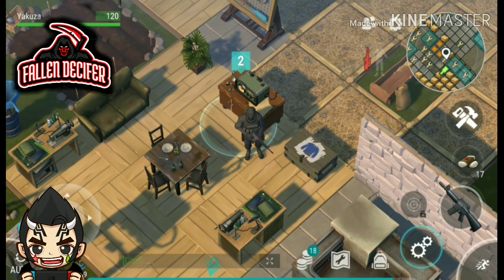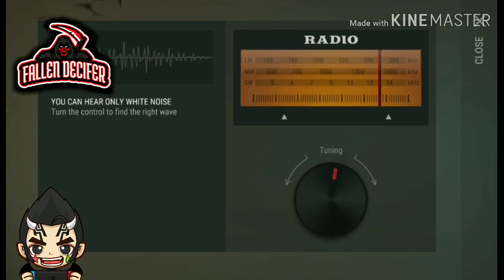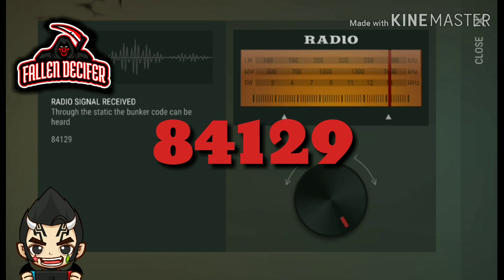So the bunker code for today is 8-4-1-2-9. I repeat: 8-4-1-2-9.